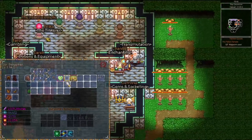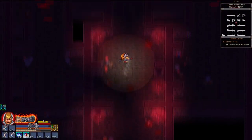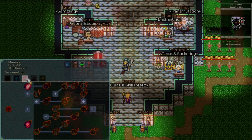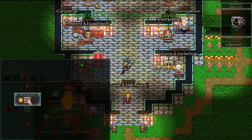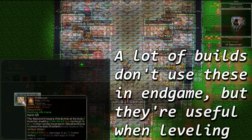So if your plan is to level a lot of alts, getting just one character to endgame and getting that item will save you a ton of time. When you load your character in for the first time, you'll have 1 skill point to spend on an auto attack replacer. Every skill tree has 2 at the very beginning.